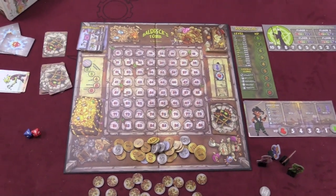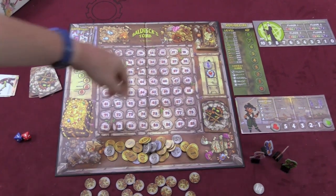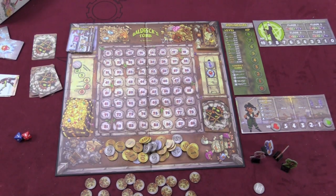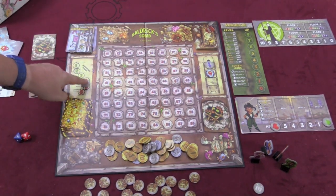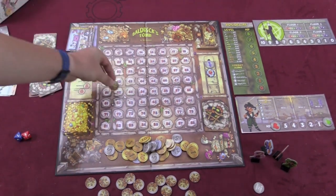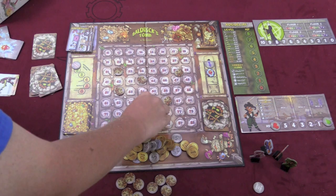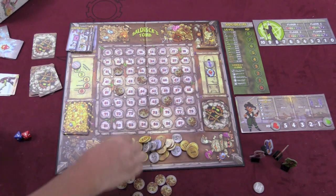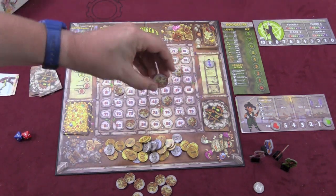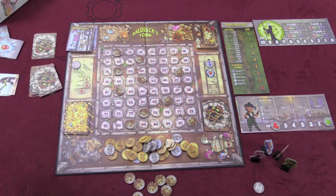In this game, you'll be going down through four levels of a dungeon. Each level of a dungeon is the board. On the side you'll see an arrow showing you go down four levels, that Baldrick's Gem is on the second floor, and there's an impending doom track. Each level you're going to take several rubble tokens and place them all over the board — not next to each other, in different locations.